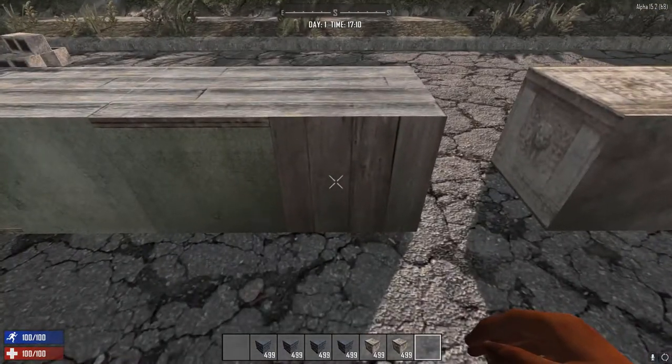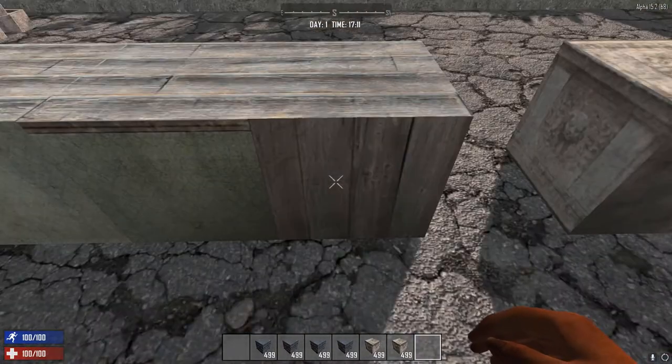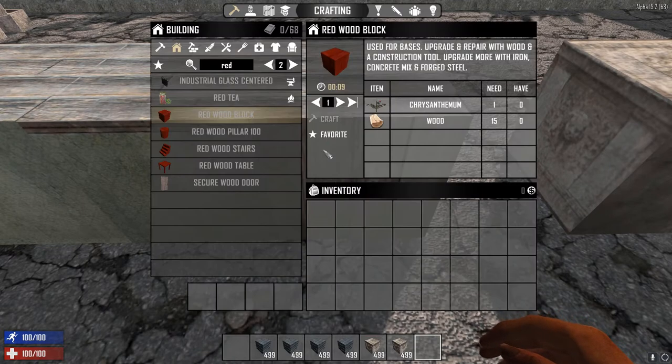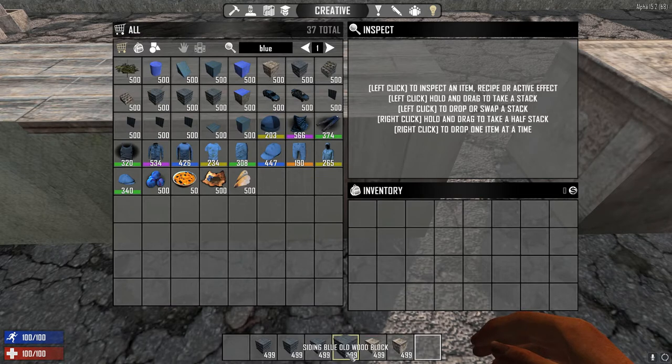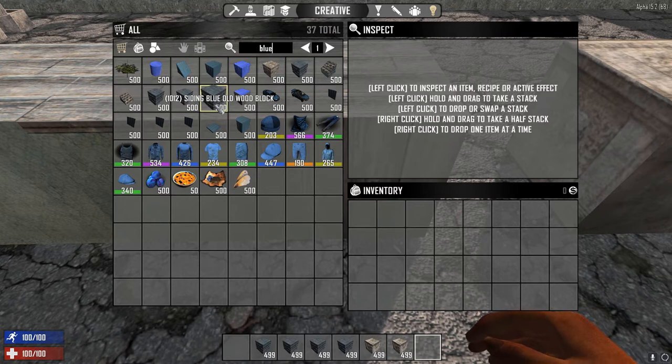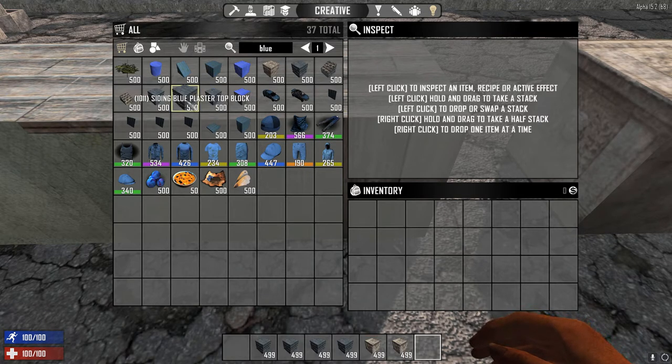For our example, we want the blue wood block that has wood on the front — siding blue old wood block. In the creative menu you'll see numbers attached to the front of the block names. Write those down because it makes finding the proper name of the block in the XML much easier. The name in the game may be slightly different from what's in the XML.